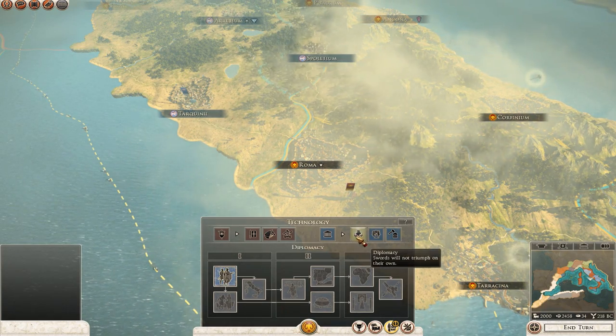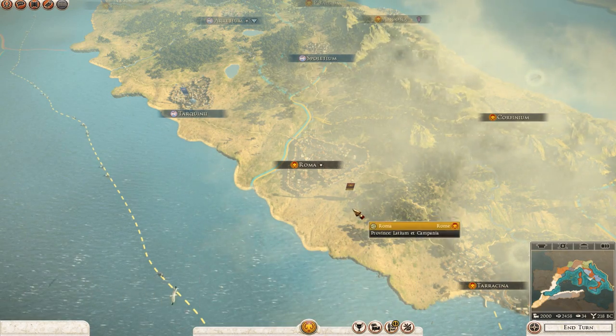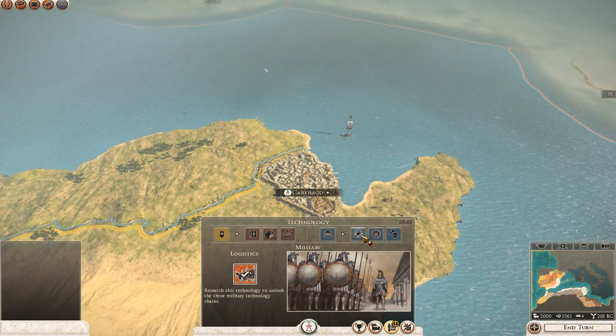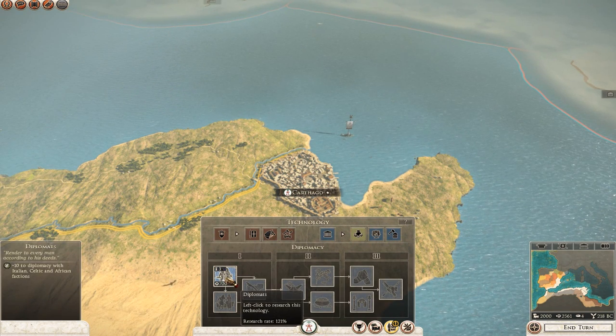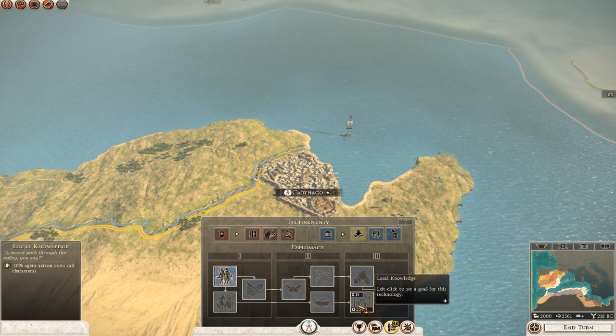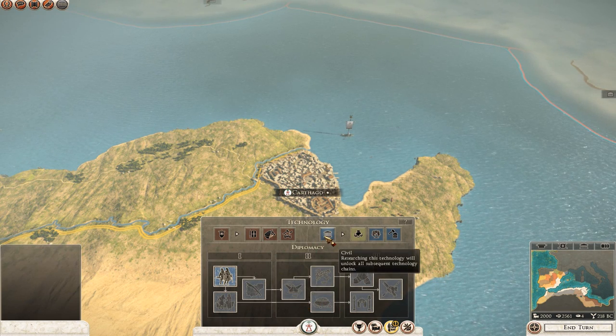Yes, apparently before 218 BC we never had diplomats — it's a technology that must be researched and unlocked. It just seems like diplomacy is forced under technology because it's more convenient than creating new menus for it. No aspect of diplomacy should be a technology in my opinion, nor should politics be in Caesar and Gaul. Dammit, Creative Assembly, I thought you watched my last review.